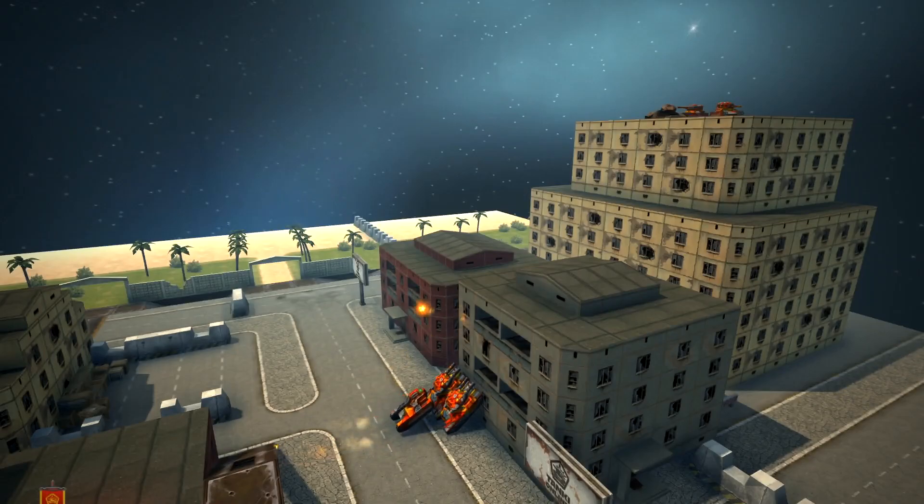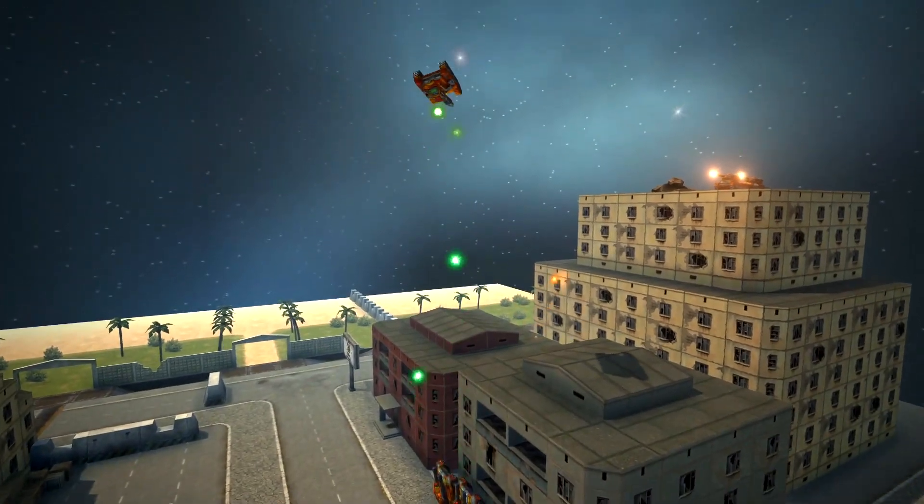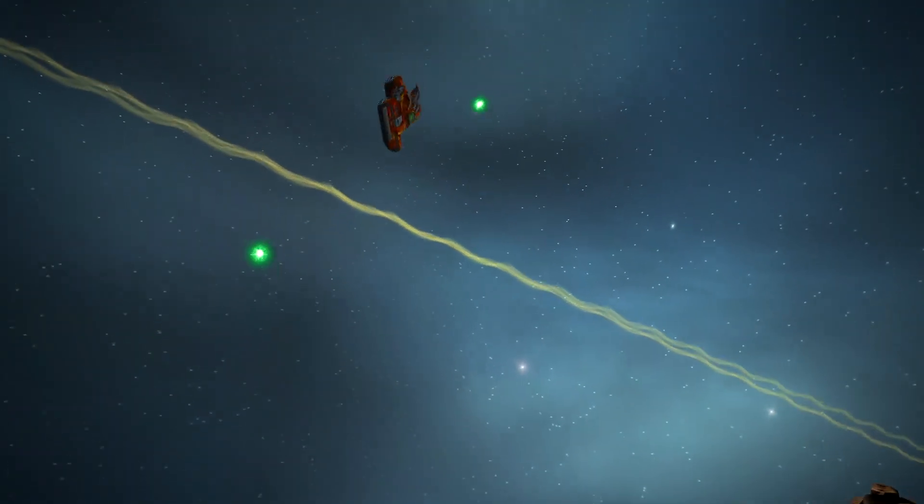In space mode, use two viking twins to make a ramp at the bottom and blast the wasp rico into the air, then shoot the wasp backwards towards the Rio tower.